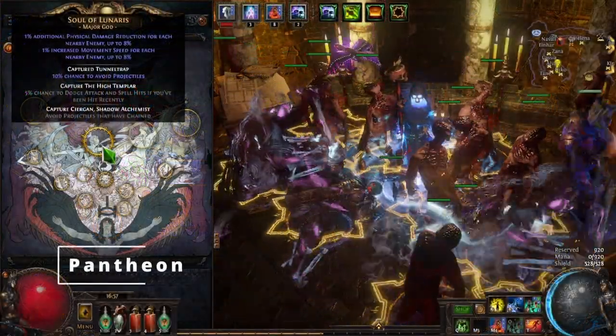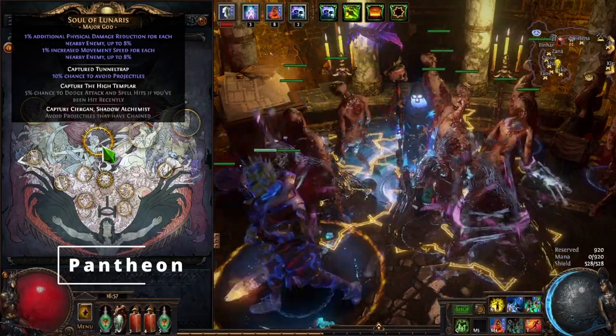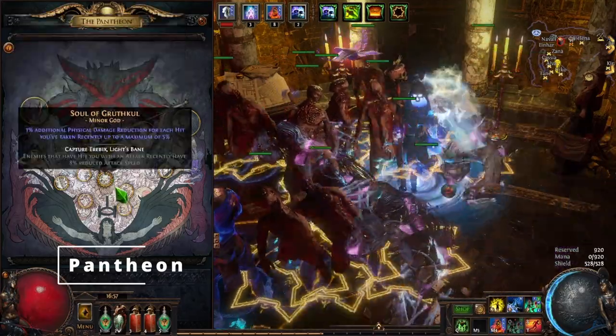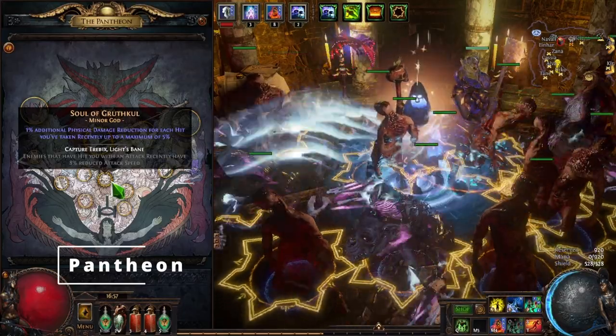For the pantheon choices, this one's kind of up to you. I went with Soul of Lunaris for the major god, which gives physical damage reduction and movement speed, making it so we can map quicker. And I took Soul of Gruthkul for the minor god, which also gives more physical damage reduction.